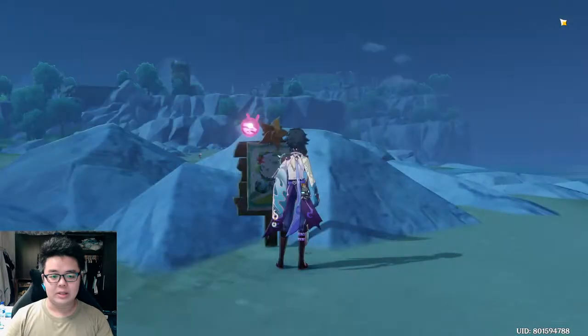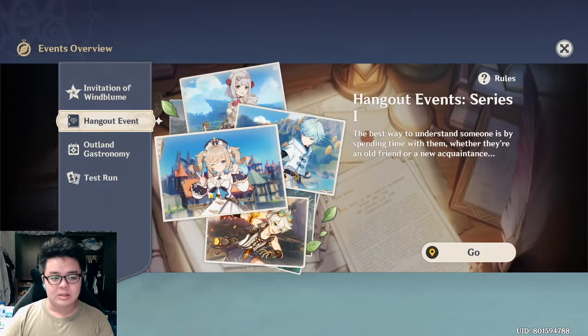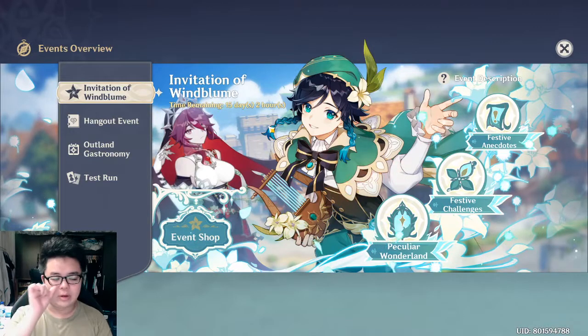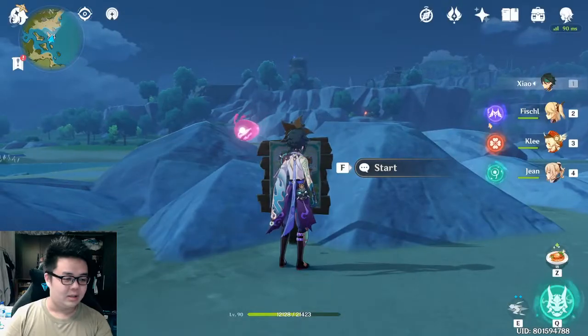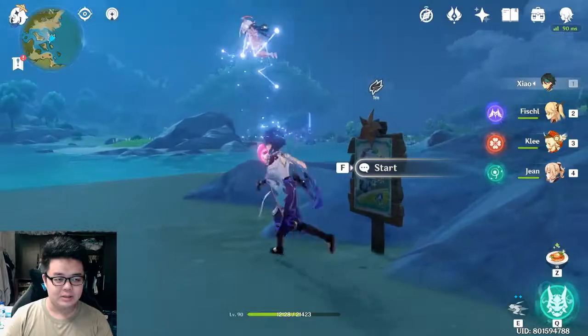The last thing about 1.4 that everyone is excited about is of course Rosaria. I think she'll be in the next banner where Childe will come back and feature her. And then the hangout event — it's like a dating sim. I've actually completed the Barbara one and I'll be doing all characters, even the guy, because I just want to know the character stories.